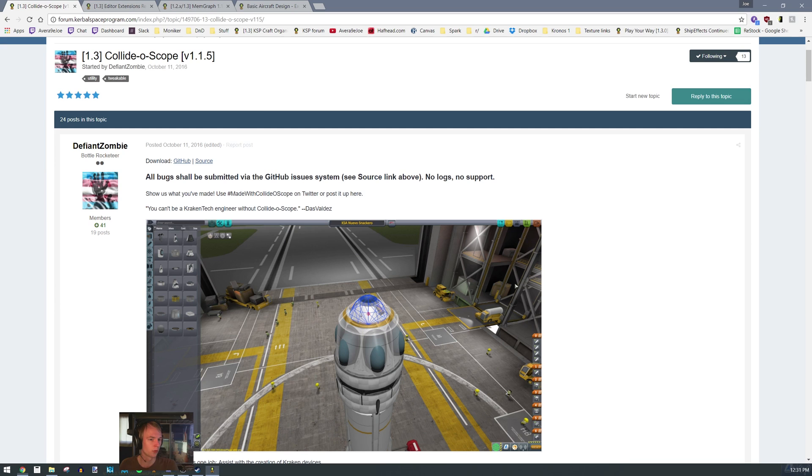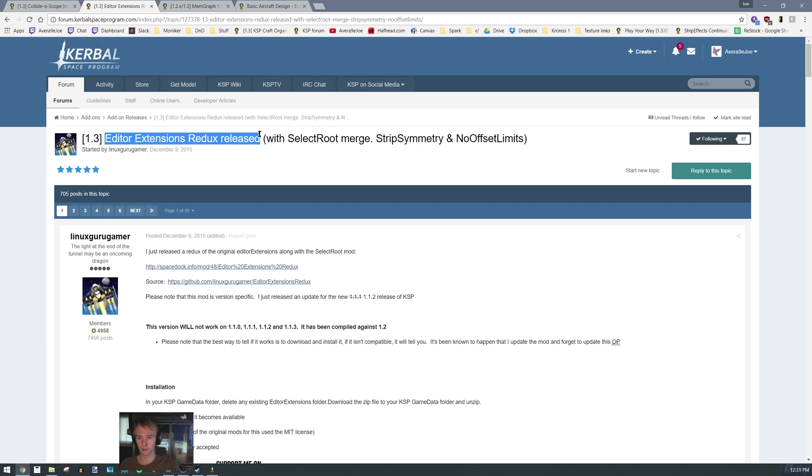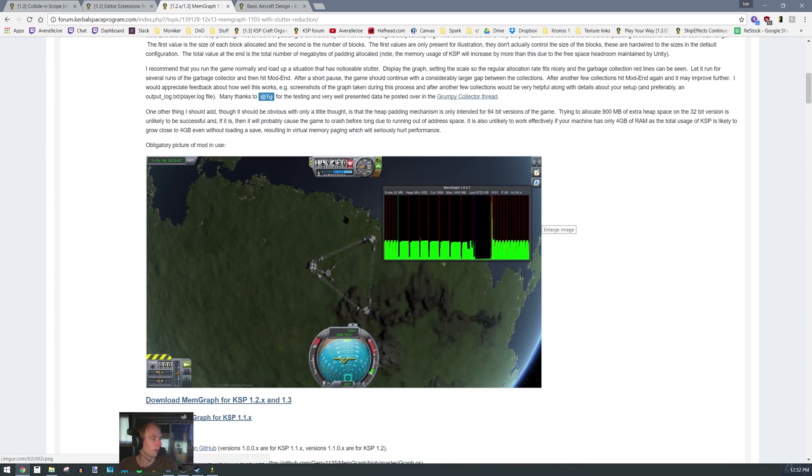The other thing you want to do is grab these mods. Kaleidoscope will let you see the colliders for parts — this is pretty much a necessity if you want to do things with hinges or things as fine-tuned as what I did in the Switch. The other one is Editor Extensions, which I'm simply using for one feature: the infinite offset. The other one is Memgraph, which logs the memory usage of Kerbal Space Program.